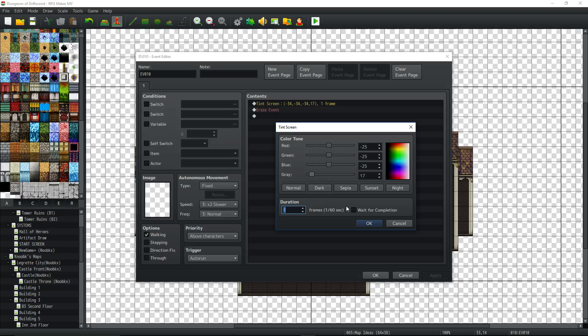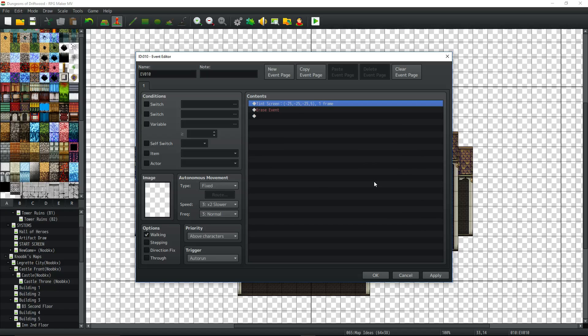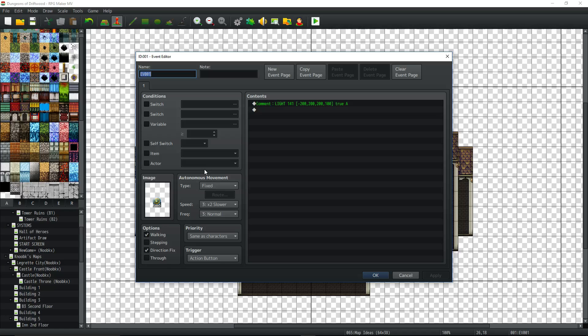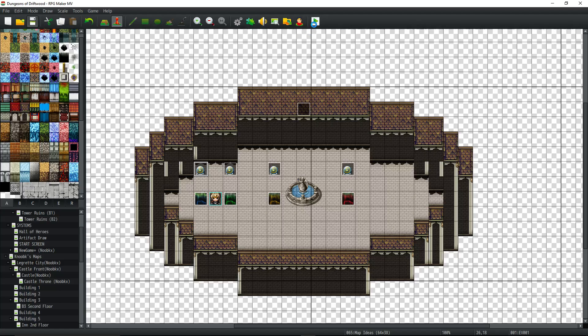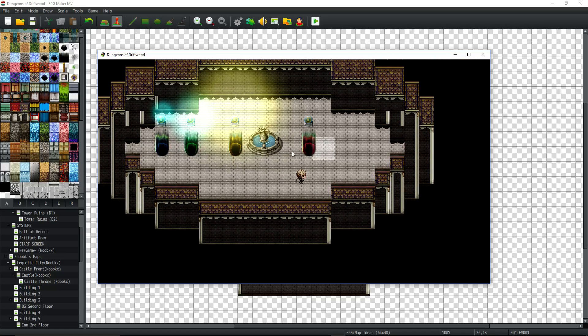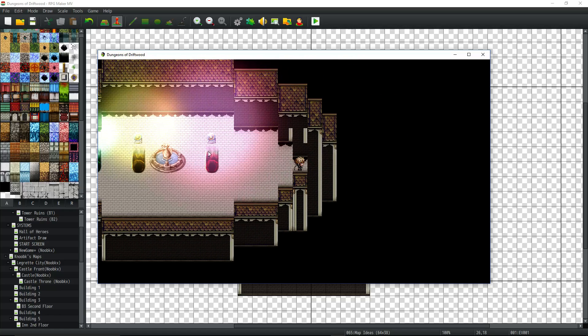If you don't uncheck 'wait for completion', the game will freeze until it's done, locking up player control — so just use one frame, no wait. A slight negative tint works well; going too dark, like a strong blue-dark tone, looks way too much for nighttime. Just a small consistent tint makes the map slightly darker. Also, Terrax lighting slightly changes how Thomas Edison lights look — when you're farther from them, they appear more like a solid color because the background behind them becomes black.